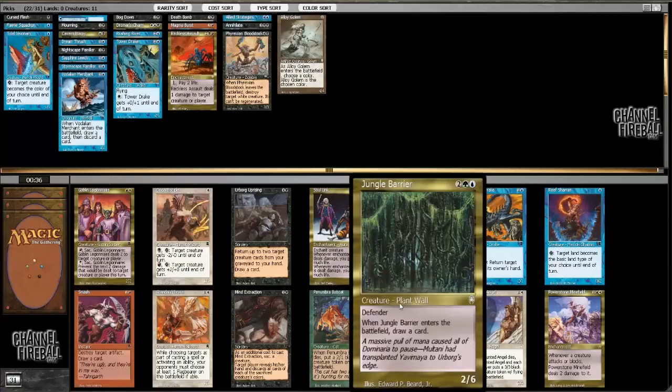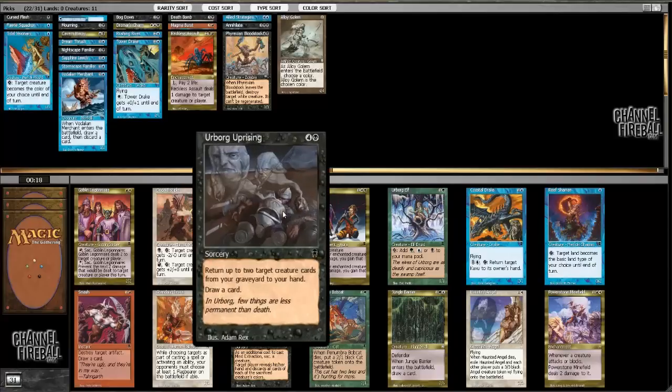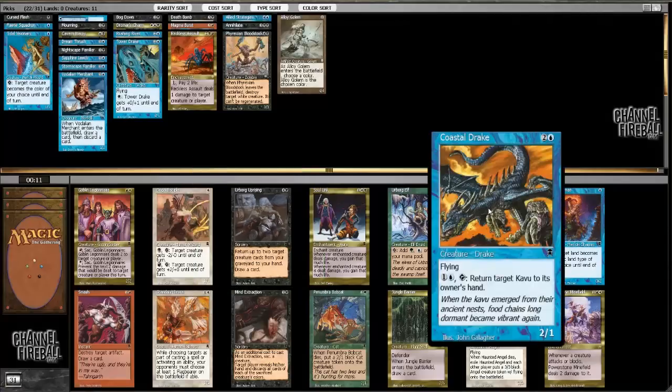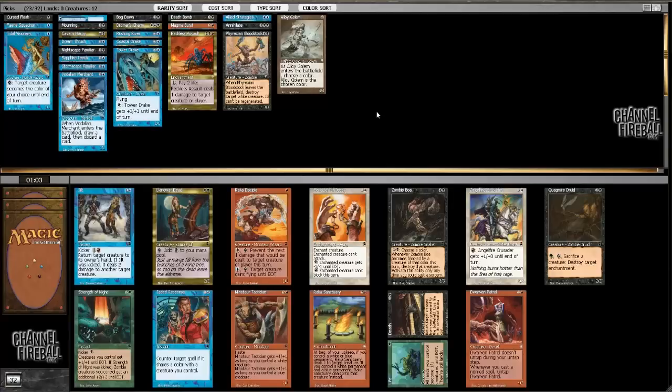There's Jungle Bear if you want to play green — it's a really good card. Flag Bearers are good if you can cast them. Horn Angel is not good, you don't want to play that card. Urborg Elf is obviously very good if you're green, but I don't think I'm doing that. So it's either Urborg Uprising or Coastal Drake. I can get a Reef Shaman later if I need it. I really want one Urborg Uprising, but I feel like I can get one of those later whereas Coastal Drake is a cheaper card.